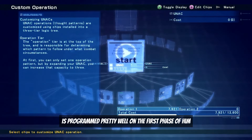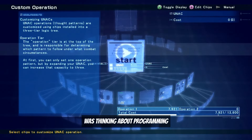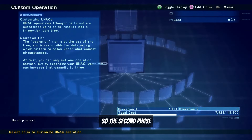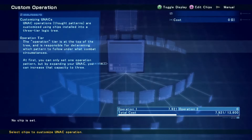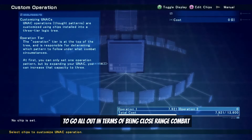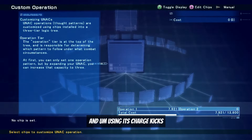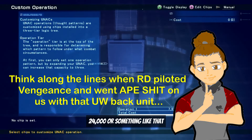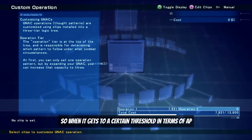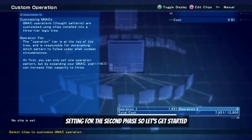Nightfall is programmed pretty well for the first phase. There is a second phase I was thinking about programming, and we have some credits left over for it. The second phase idea is to program the AC to go all-out in close-range combat using the power bunker — which hits for around 24,000 — and using its charge kicks. When it reaches a certain AP threshold, it's just going to go all-out aggressive. Let's get started on that.